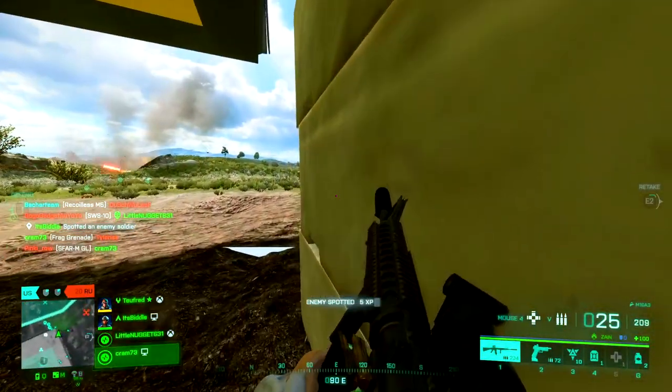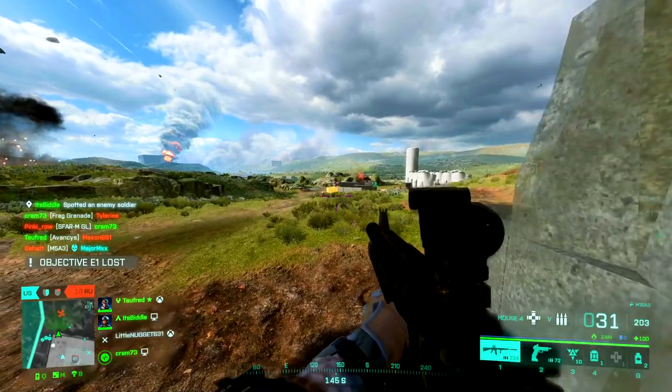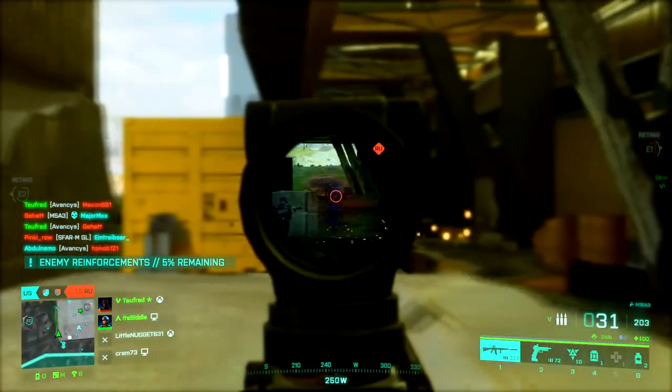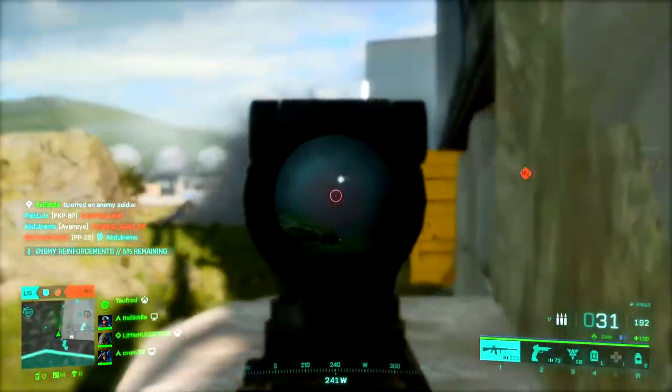Thirdly, we've got the Support class. Your role is to reinforce, supply, and revive. Your class equipment is the defibrillator. Your weapon proficiency is a faster draw time with SMGs. Class gadgets are ammo crate, health crate, M18 Claymore, and a smoke launcher.